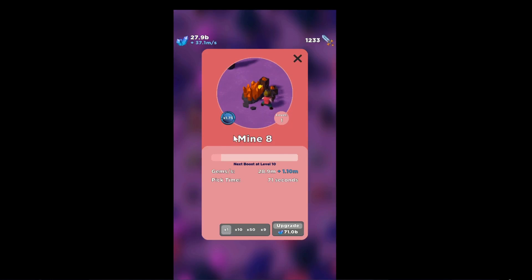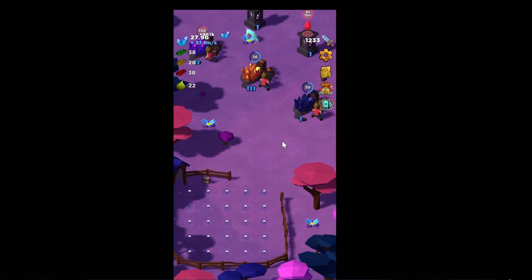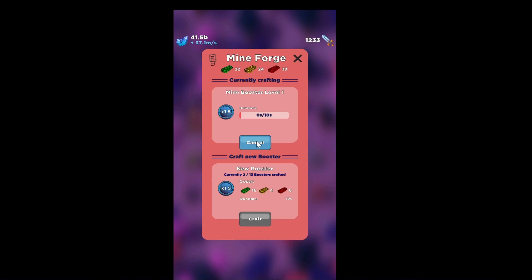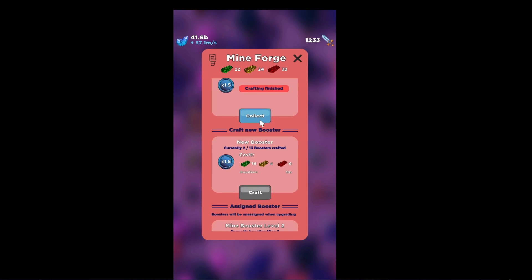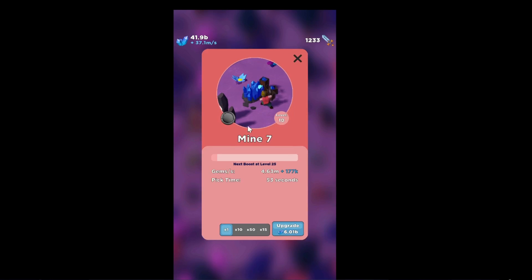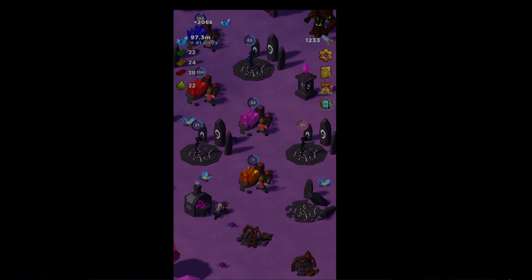We gain 641k extra — actually I'm going to remove it and try it out. Give it to the latest mine, which is usually the best one. This one gave 12 million extra — yeah, that's much better! That's pretty much the game. Let's craft another booster — 12 out of 13 boosters crafted. There are only 13 mines, so no point crafting more than 13. When the bar fills up you get a big boost in production, so if you see one that's about to hit a milestone you should focus on that one. Level 100 — I think I'm going to call it here. Thank you for watching and I'll see you in the next one, bye!